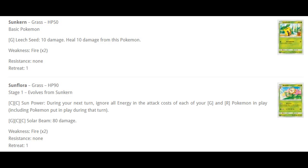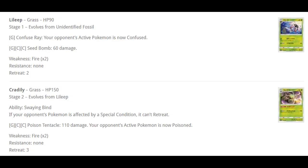Let's move on. Here we have more Fossils. We have Lileep and Cradily — Lileep is just a usual basic. Cradily has the ability Swaying Bind: if your opponent's Pokémon is affected by a special condition, it can't retreat. The attack, Poison Tentacle, costs 3 energy for 110 damage and poisons the opponent's active Pokémon. Not really special — it's hard on energy, Grass type doesn't really have acceleration, and opponents can just use Mixed Herbs to remove the condition.